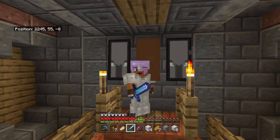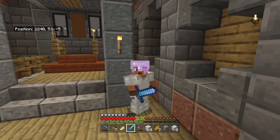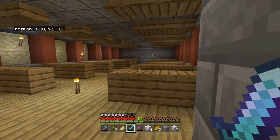This episode is just going to be a quick overview of everything we've done in the previous episodes, so there'll be no building in this episode — just a little go-round of what I've done so far. I'm on the vanilla texture pack because I've been having problems with my other texture pack since its last update, and I couldn't be bothered to sort that out again, so I'm sticking with the vanilla one as it's working perfectly fine.